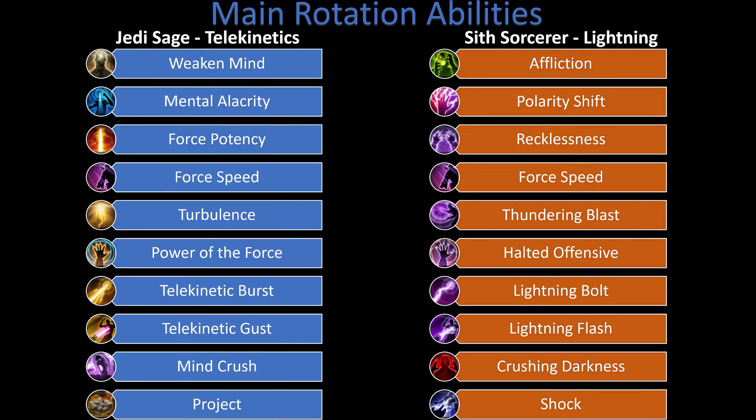The main rotation abilities for the Sage are: Weakened Mind, Mental Alacrity, Force Potency, Force Speed, Turbulence, Power of the Force, Telekinetic Burst, Telekinetic Gust, Mind Crush, and Project. The equivalent abilities on the Sith Sorcerer side are: Affliction, Polarity Shift, Recklessness, Force Speed, Thundering Blast, Halter Defense, Lightning Bolt, Lightning Flash, Crushing Darkness, and Shock.